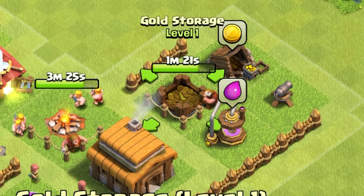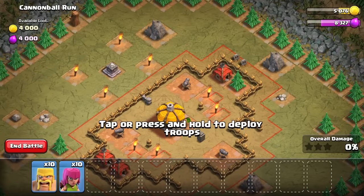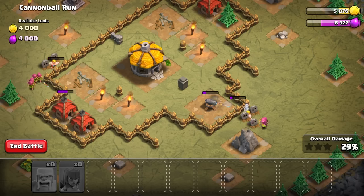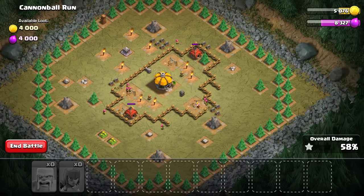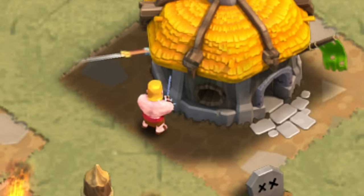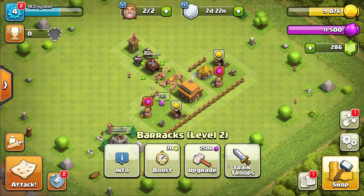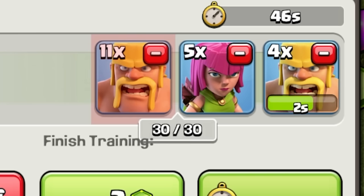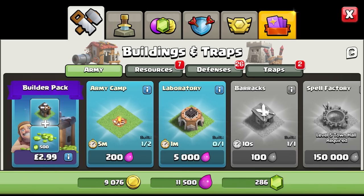One more quick battle. Those troops inside the walls are probably trapped. Do the old one-two-three approach — barbarians distract the cannons long enough for archers to take them out. That just leaves the base for the archers to destroy. Our army camp is just about done — now we can hold more troops, so worth training more: 30 troops total, 15 of each. We could build another army camp to double our army size. There's also a laboratory — takes a minute to build, let's get that down.